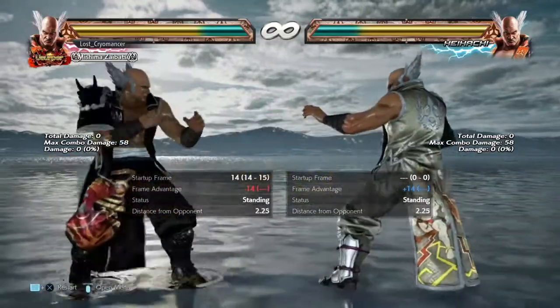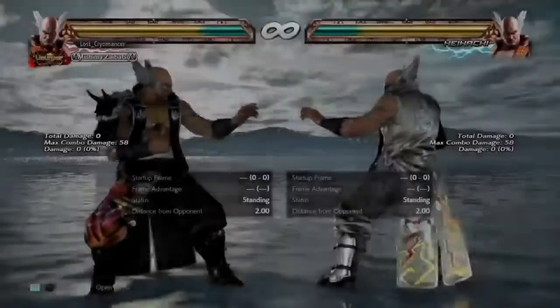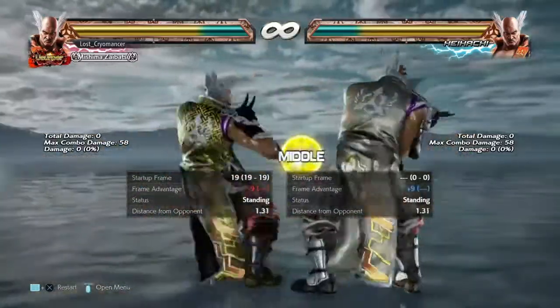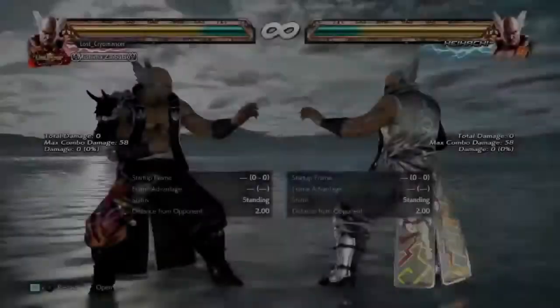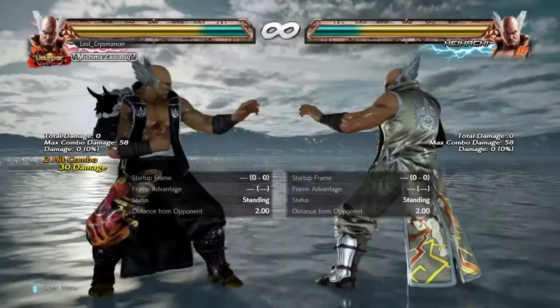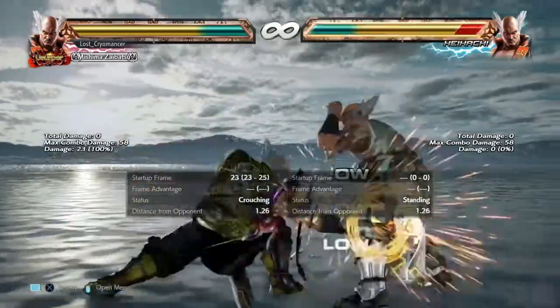Then you have his 1, and if you hit him you get the down-4-2 follow-up. There is a certain situation where you cannot get the down-4-2 follow-up — if they do a wake-up backwards, which I'll show later. You also have sidestep 2-1, or just sidestep 2 which is minus 9 and safe. You can actually delay it — but it does not combo.